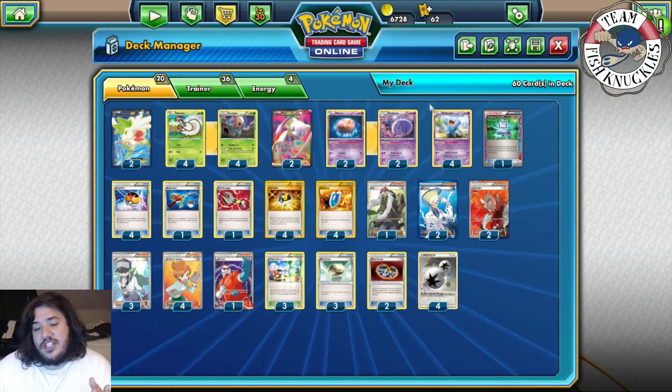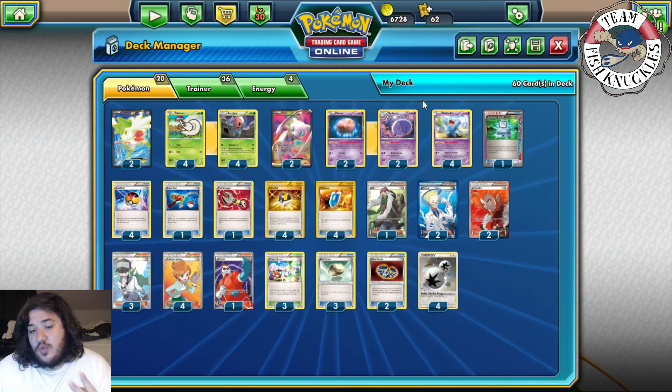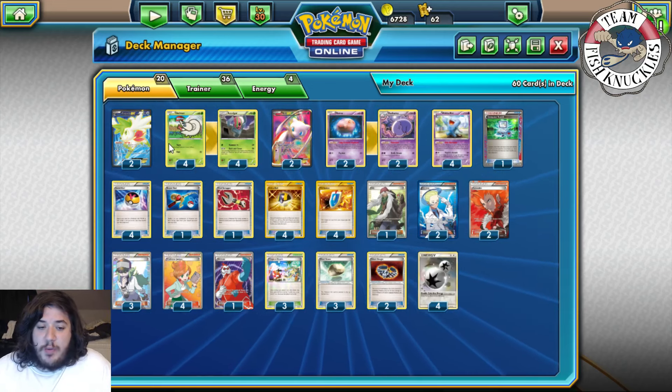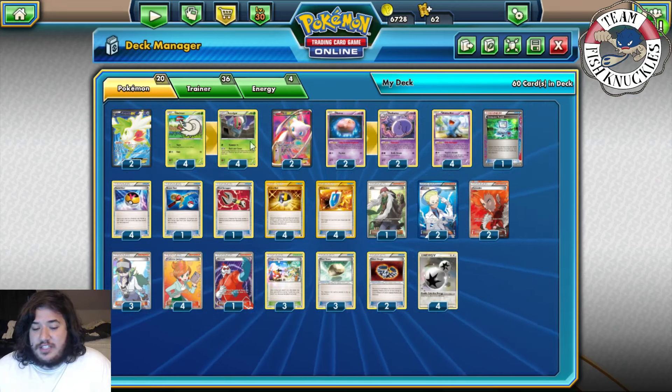Wobbuffet also shuts down Archeops and Jirachi. That's why I love Wobbuffet so much. That's all the Pokemon in the deck — it's 20 Pokemon total, which is a lot, but it's still really cool.